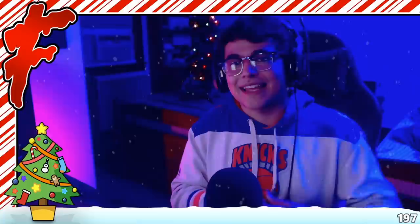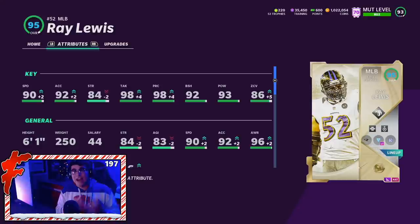Here is the man himself, Ray Lewis. We do not have the card powered up, but he's a 94 overall with full lockdown and full sprinter. He goes up by one overall, leaving him at 95 overall on our team. He's got 90 speed, 92 acceleration, 84 strength, 98 tackling, 98 play recognition, 92 block shed, 93 hit power, and 86 zone coverage. The stats look amazing — the speed, acceleration, tackling, zone coverage, hit power all look great. Unfortunately, it is Madden 21 and linebackers are just not very relevant in this year's meta.